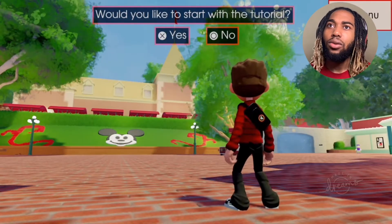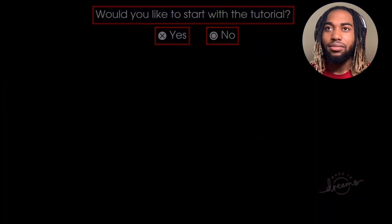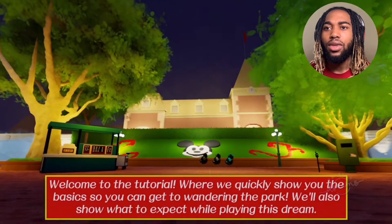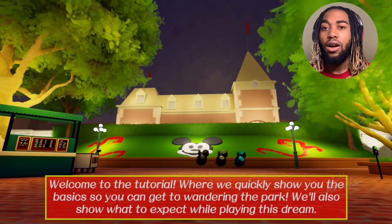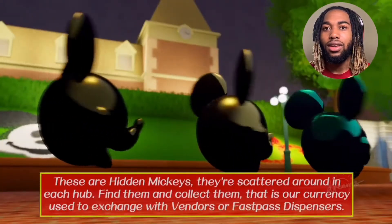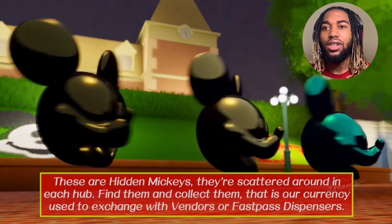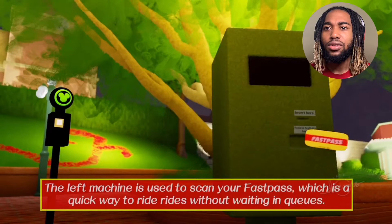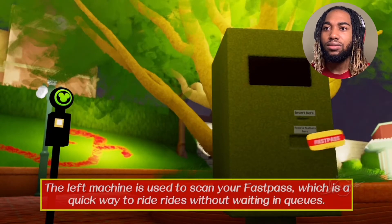This brings about so many memories of being a little kid. Would you like to start with the tutorial? Welcome to the tutorial, where we quickly show you the basics so you can get to wandering the park. These are hidden Mickeys — they're scattered around in each hub. Find them and collect them; that is your currency used to exchange with vendors or fastpass distribution. The left machine is used to scan the fastpass, which is a quick way to ride rides without waiting in queues.